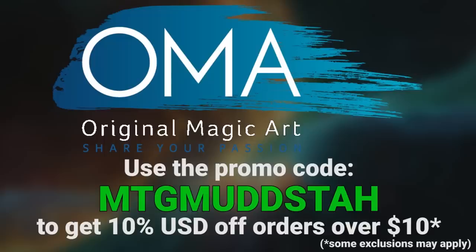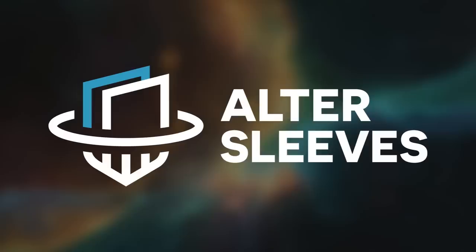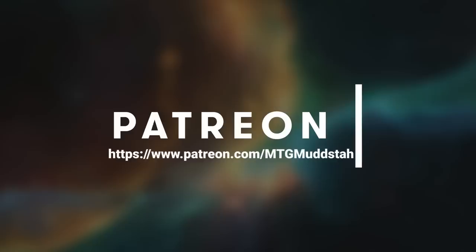If cards aren't what you're looking for, Original Magic Art has play mats, tokens, and sweet art that you can use that same promo code to get 5% off your order. If you're looking to bling out your cards, using Alter Sleeves is a great way to do so, and you can click the affiliate link in my About section. If you just want to help out the channel, you can consider becoming a patron for as little as a dollar a month and join the Generic Goblin Gang.